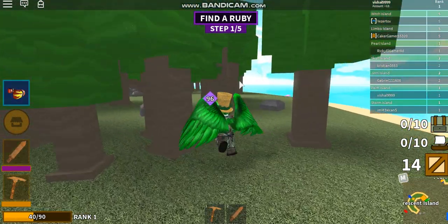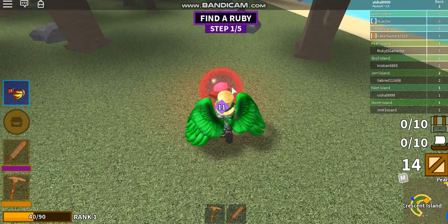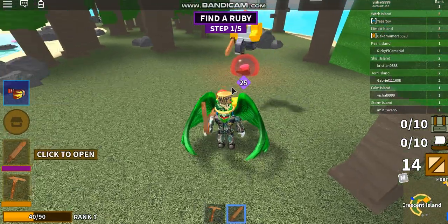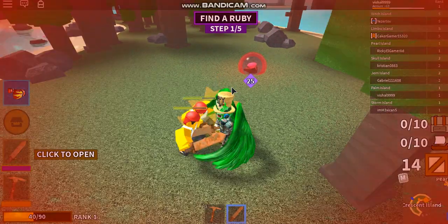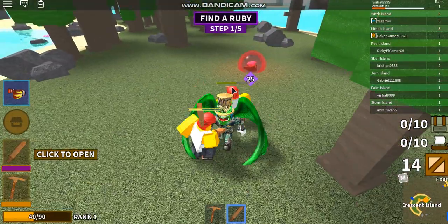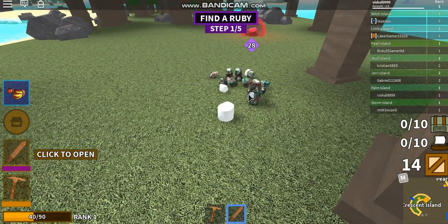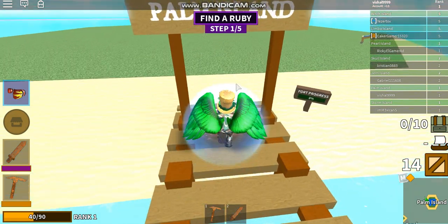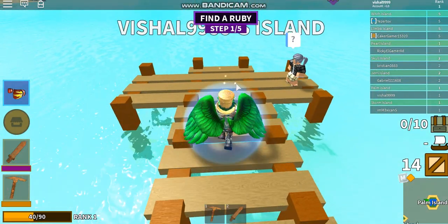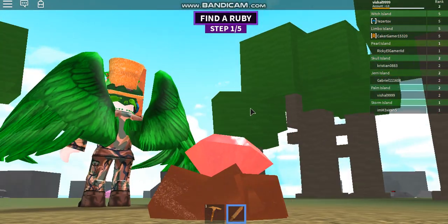The game will give you directions of where the ruby stone is, so you don't have to search for like 10 minutes. Once you touch it, two pirates will spawn and immediately start fighting you. If you're new to this game you will most likely die, like I did a couple of times.